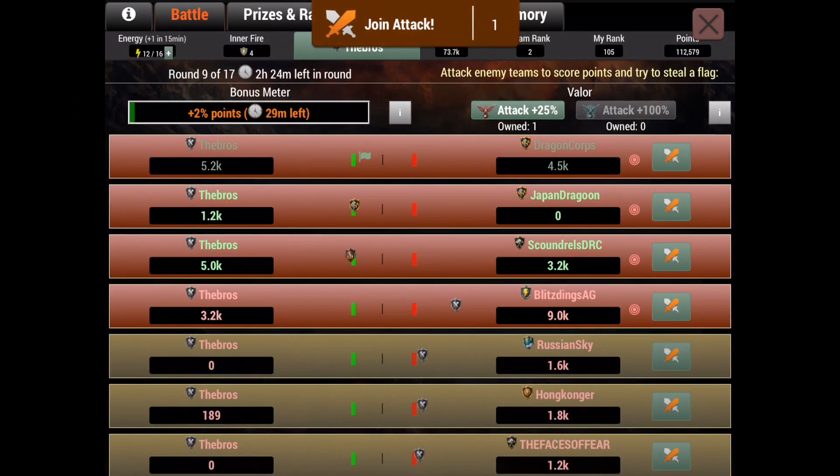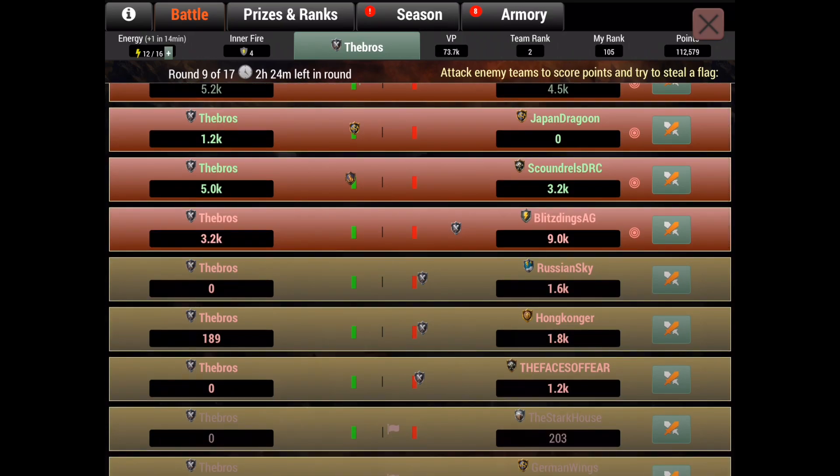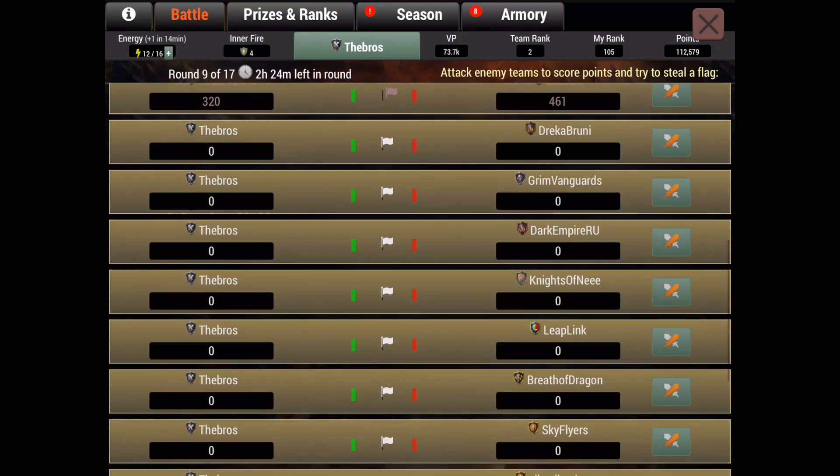For those who don't know how you actually win over another team: you need a 1,000 point difference. Right now against Dragon Corpse we have around 700 points more, but that's not going to do it — we need 1,000 more at the end of the round, otherwise we don't take the flag. Against Japan Dragon and Scoundrels DRC we're ahead, but against Blitz Strings we're actually going to lose because there's a huge difference.